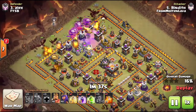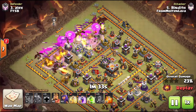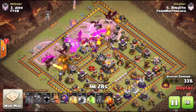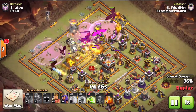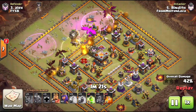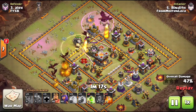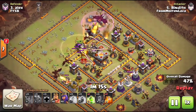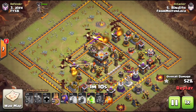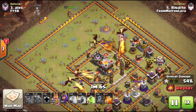He rages one side and then rages the other, so it's already looking very nice as far as the splits — the dragons are coming through nice and even. He drops that heal spell right where those balloons are, and you can clearly see a path is being made for the heroes. The idea is for the heroes to go ahead and grab the town hall. The balloons end up taking out the eagle artillery, and you can clearly see a nice path has already been set.